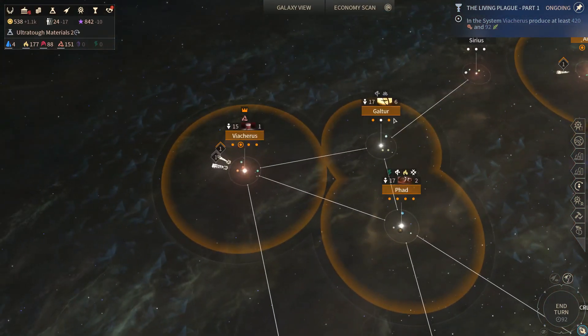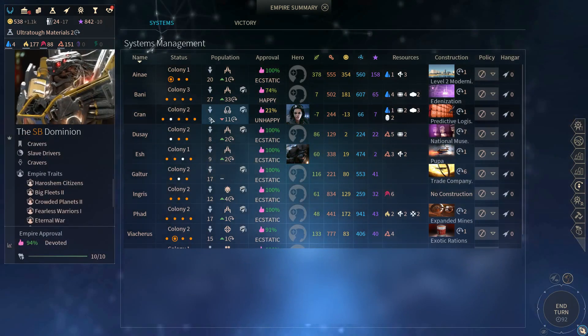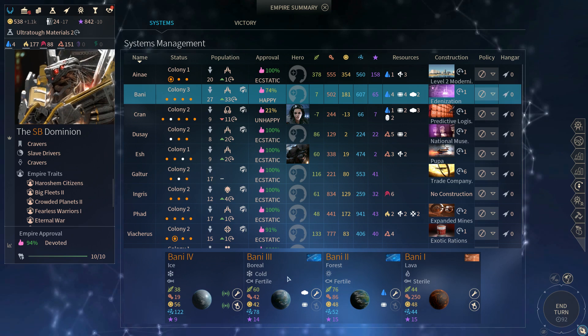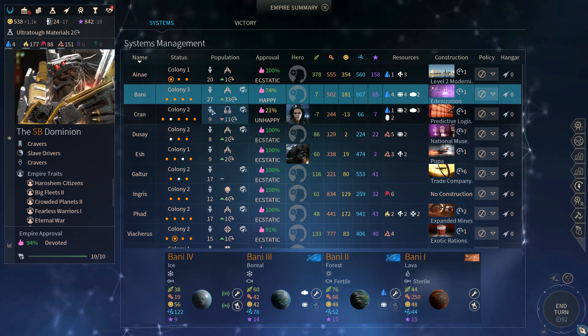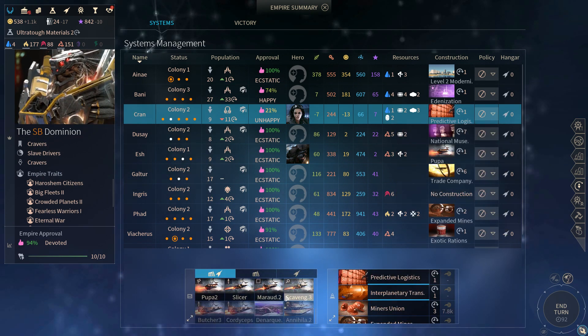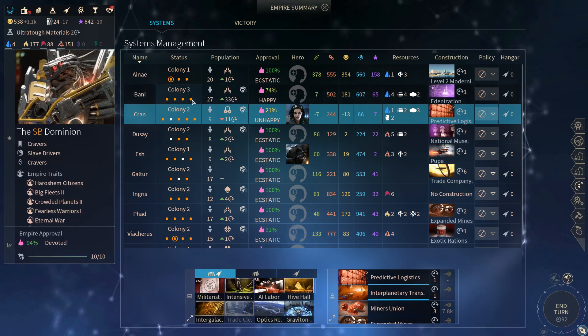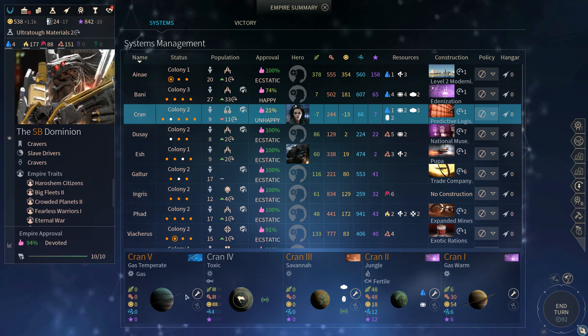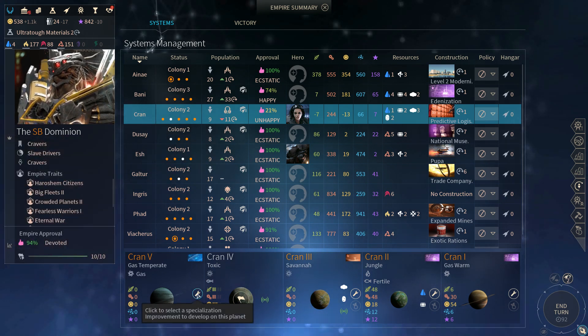Let's just pop through our empire real quickly here. I guess this is a better way to do this. Okay, you two — we're working on it here. Looks like it's actually not easy to affect the planetary specialization.